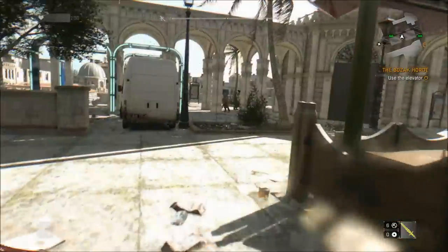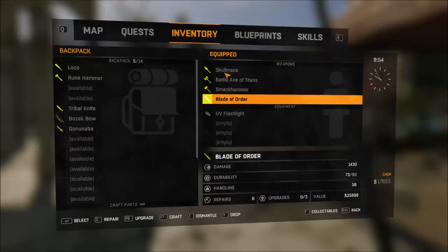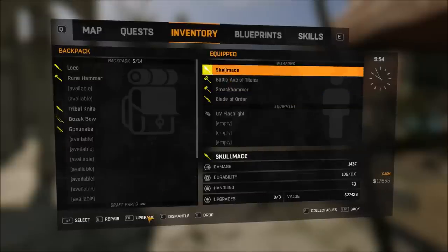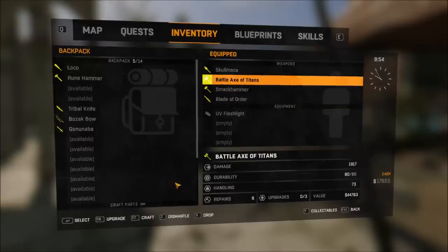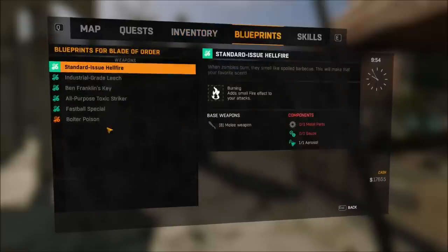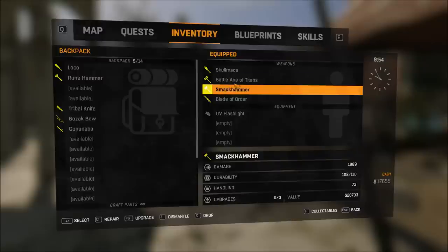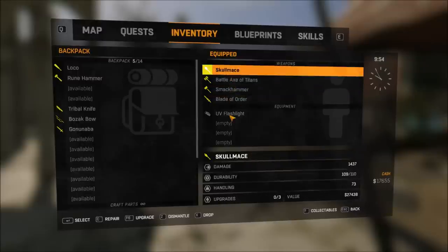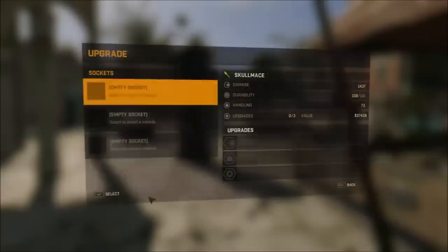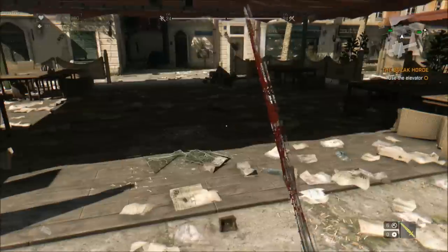One thing to look into with these weapons is some of them can be upgraded and some of them can't. If you look at the Skull Mace in the menu, you're able to upgrade it but not able to add any blueprints. With the Axe and the Blade of Order, you're actually able to add blueprints, making them very, very powerful weapons. The Smack Hammer and the Skull Mace can't be crafted at all, but you can upgrade them with King Mods — with the highest King Mod, you can have over 4,500 damage on one weapon.